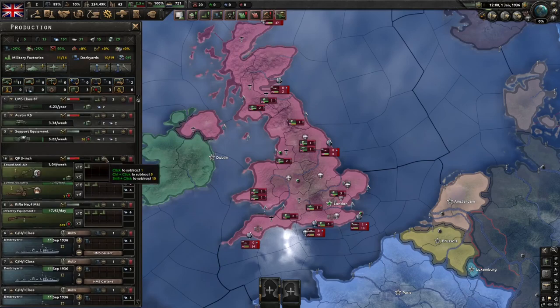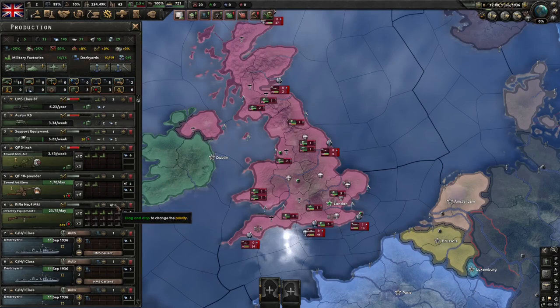My reasoning for having my production laid out like this at the start of the game is that AA is pretty much the only support company that you need, because it does have good piercing at the start of the game against the enemy's low-level tanks. Also, it will shoot down a lot of their CAS.